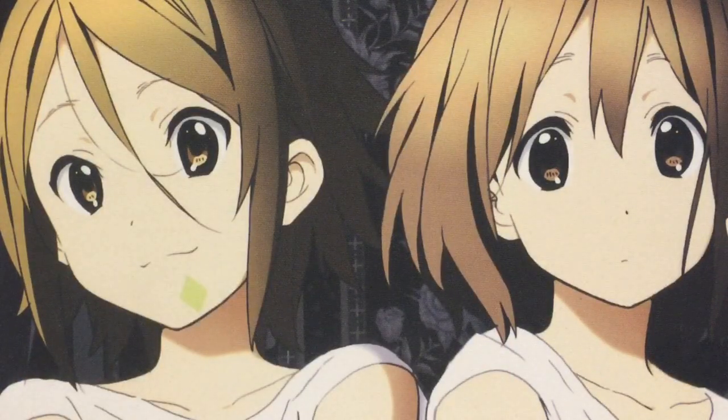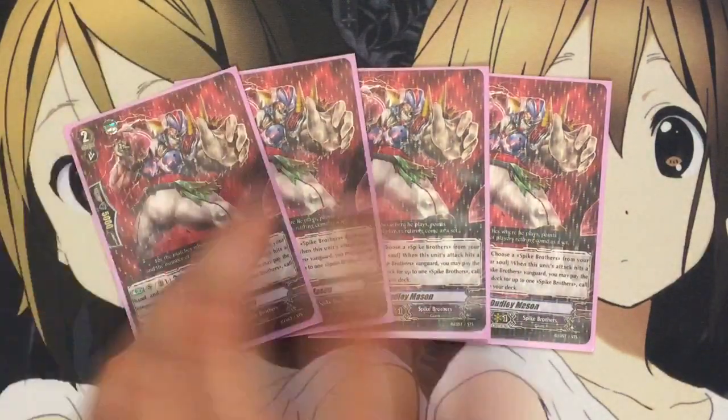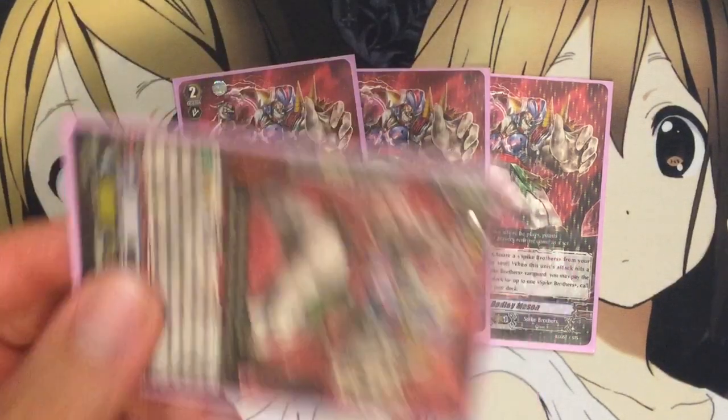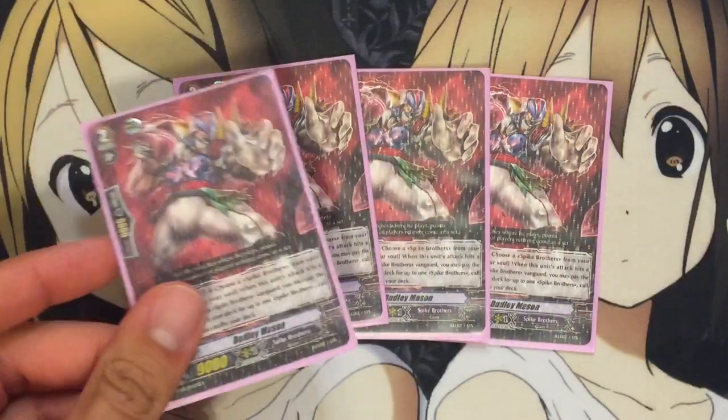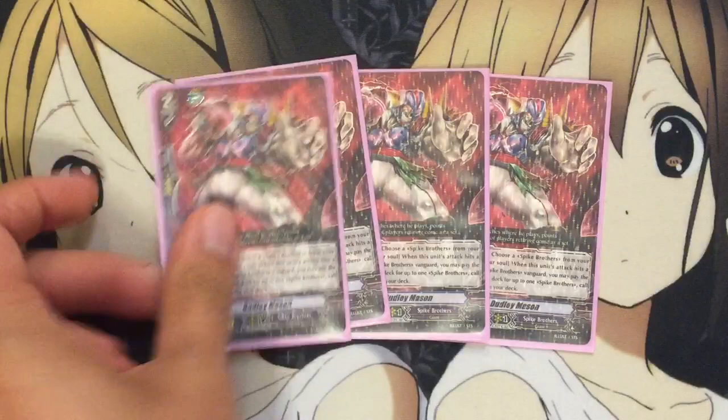For the Grade 2s, I run four Dudley Mason. It's a Vanguard and rear guard effect where you counterblast one, choose a Spike Brothers card from your hand, put it into your soul. When this unit's attack hits a Vanguard, if you have a Spike Brothers Vanguard, you may pay the cost — if you do, search your deck for up to one Spike Brothers, call it to rear guard, and shuffle your deck. So you lose the unit that you call. Good pressure play on Grade 2 ride — your opponent will either guard this attack or face having to take on more units.